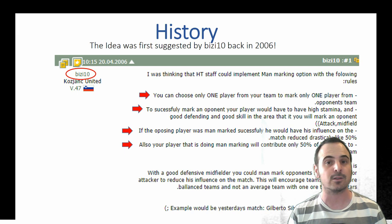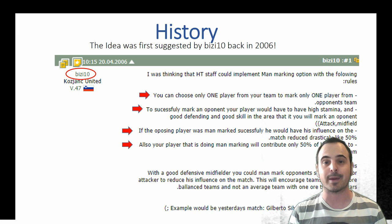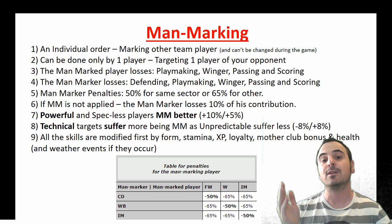So let's start with some history. The idea was first suggested back in 2006 by a manager called BZ10, and a lot of his suggestions were implemented in this iteration of man-marking. Man-marking is an individual order allowing you to target one star player of your opponent.